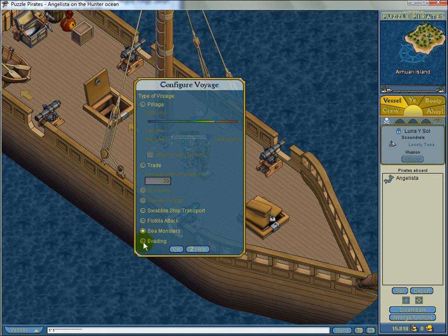If for some reason you want to get to port really fast — either because you have to go or because you've taken big damage and don't want to continue — you can use Evading. This means we won't spawn as many ships as if we were pillaging. You can change from pillage to evading at any point, so if you want to go home, just use that.